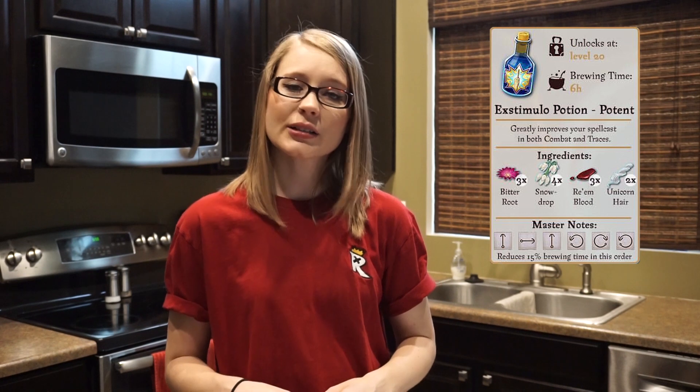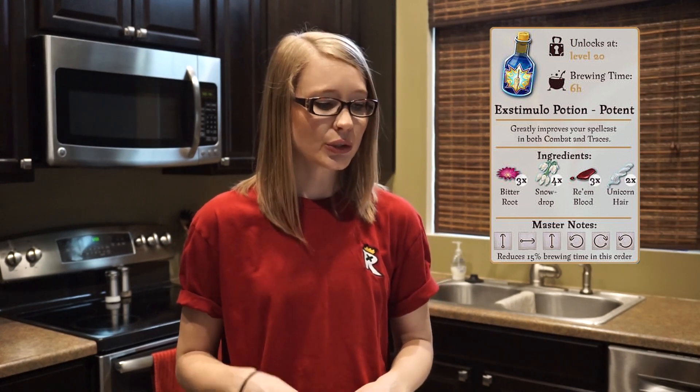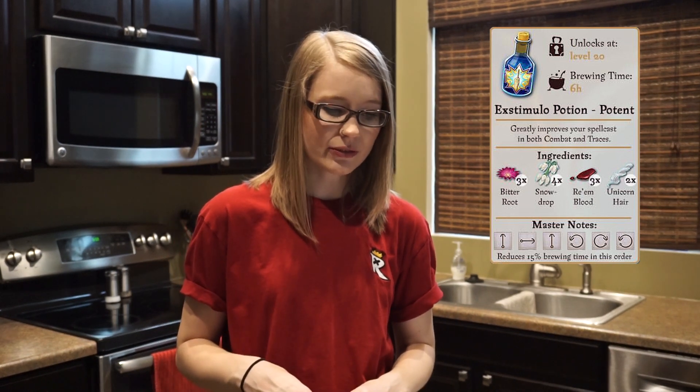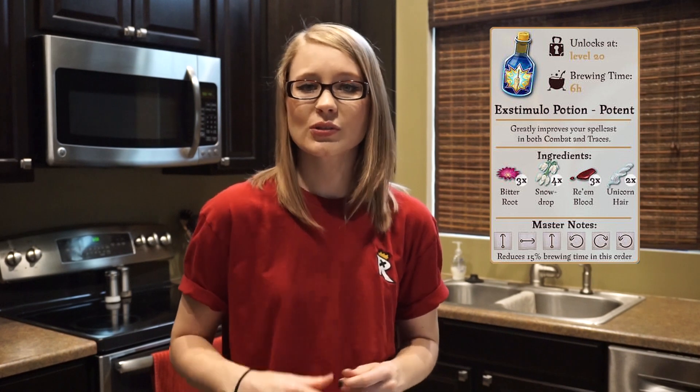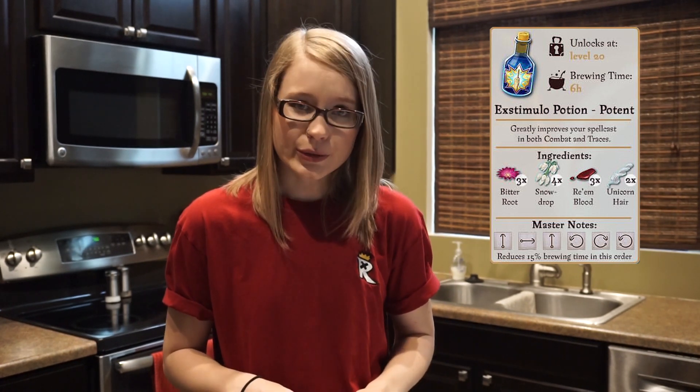For the Potent Extimulo Potion, this will be unlocked at level 20 and take six hours to brew. The ingredients include three Riem Blood, two Unicorn Hair — taken from a unicorn and also used in wands — four Snow Drops, and three Bitter Roots.